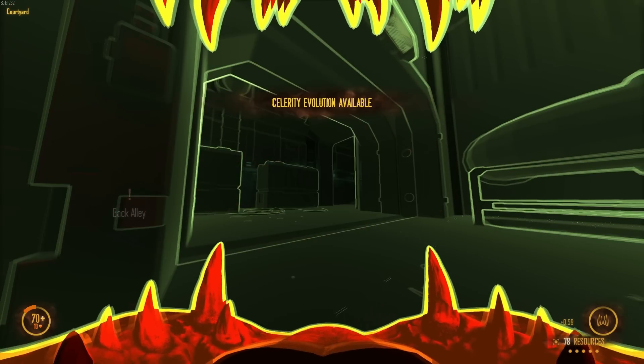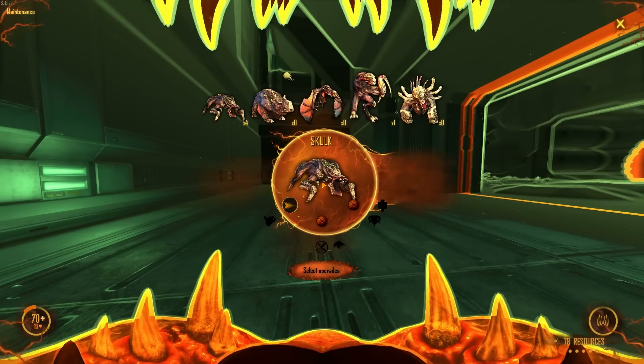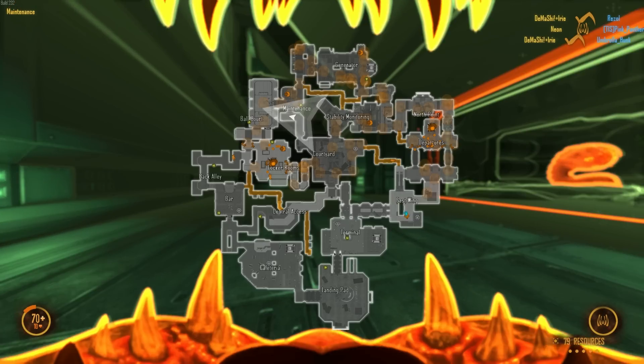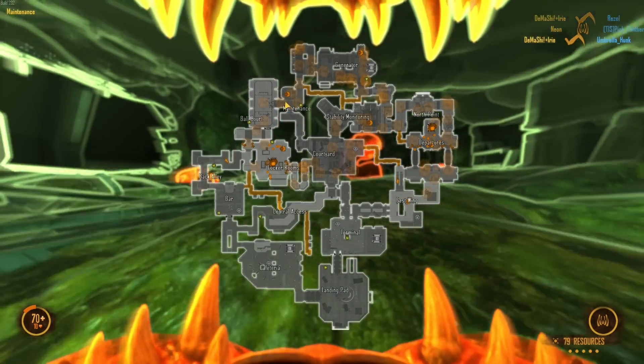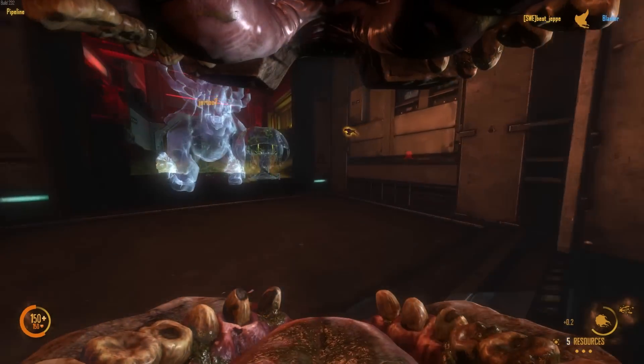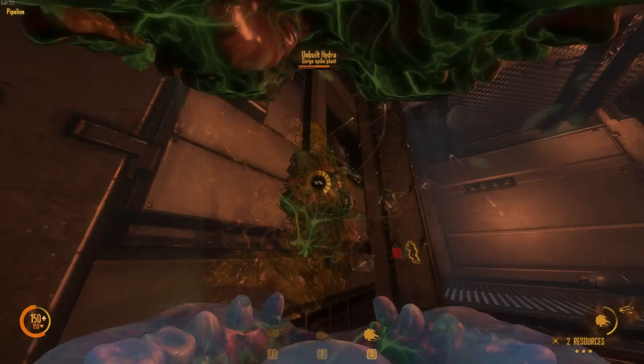The aliens, however, handle things differently. This team has 5 different classes. If you gather enough resources you can evolve into another type of alien. First of all there's the Skulks, the standard alien that doesn't cost any resources. Next up, the Gorge — a more support-oriented alien who can heal and also build defensive structures like walls and sentries.